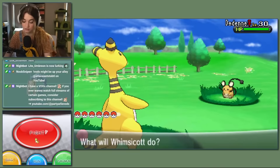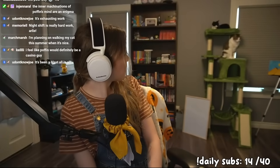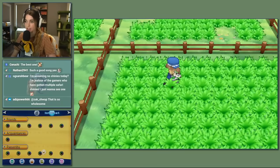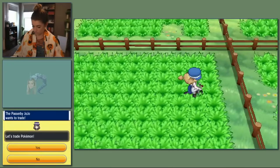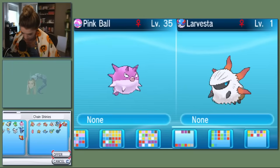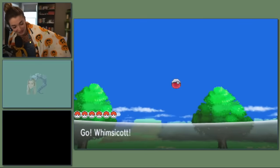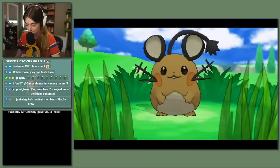Day four I continued in the electric-type friend safari looking for Dedenne, and the drought began. Up to this point I was able to find at least one shiny Pokemon per day, but this friend safari was not kind to me. We spent around four hours on Thursday hunting and ended up empty-handed. I also hunted after stream, and if you remember the trade baiting I just mentioned — I accidentally did that to someone and still feel pretty bad. I showed them a shiny Pokemon and then cancelled the trade, assuming they were going to bait me. Jojo, wherever you are, I'm sorry.